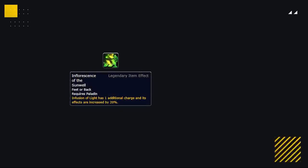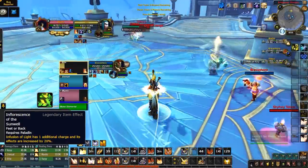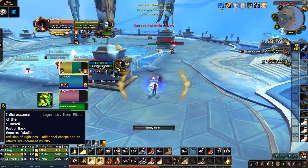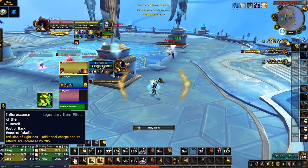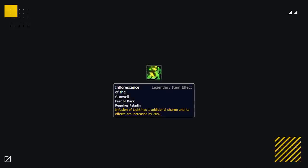The last paladin legendary is Inflorescence of the Sunwell, looking to be the strongest holy paladin legendary. It buffs the redesigned Infusion of Light by further decreasing the mana cost of Flash of Light or increasing Holy Light healing, and gives you two charges of Infusion of Light every time your Holy Shock crits. This will be super valuable early in the season while holy paladins have lower crit, and it will make them take much longer than usual to go out of mana.